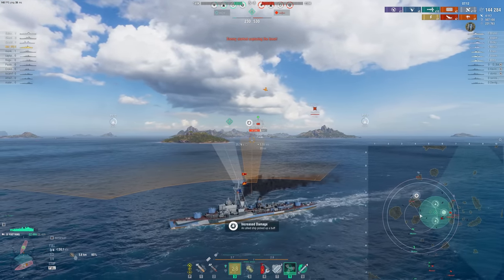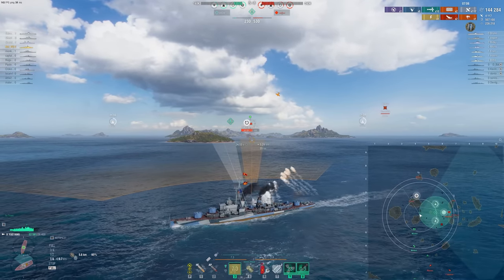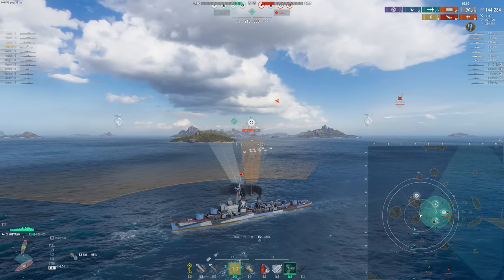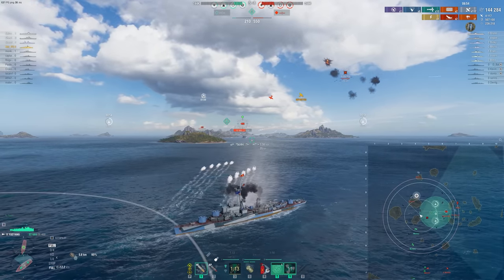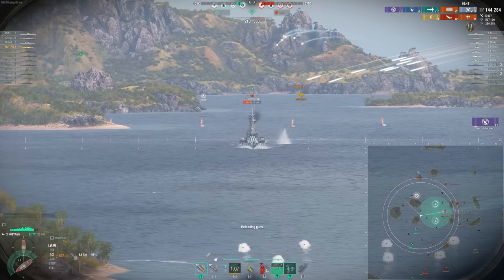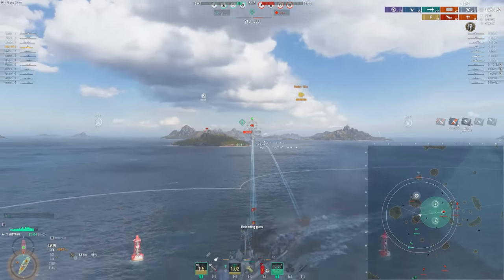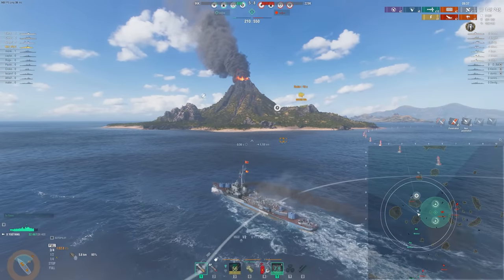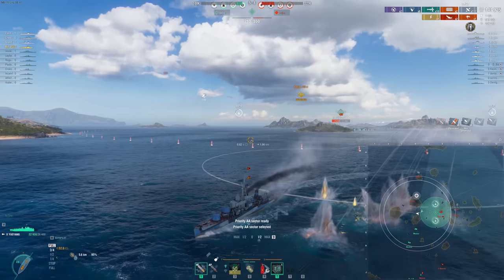We did actually manage to cap the middle circle here, which usually means GG when it comes to this Arms Race or epicenter style game mode. Usually the points tick up fast enough, but we've given up so much map control and lost a lot of ships, so they're actually able to push in and stall the cap out. All I really have left is this one smoke to use to hopefully deal with this Puerto Rico - of course he's going to radar so we have to leave. Yu Yang is a pretty solid ship, but I don't see it quite having the carry potential like some of the best Tier X DDs have at this tier.